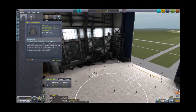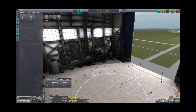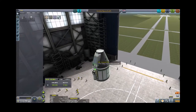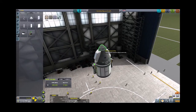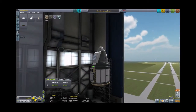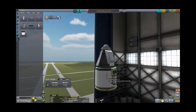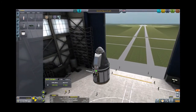Frankly, it wouldn't hurt to level Jebediah, so we will go ahead and take this probe core off. We will make the capsule the root part and get rid of the stack neck. We are going to take a pretty standard basic Mark I capsule. We are overdoing the parachutes as per usual. We will even take the progression of putting a heat shield on it. We'll go ahead and put a couple of thermometers on it. So two thermometers, two goo canisters, Science Jr., and Jeb.